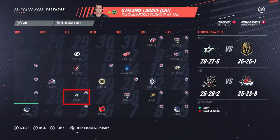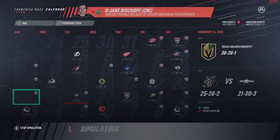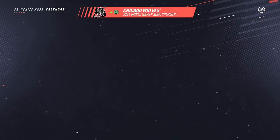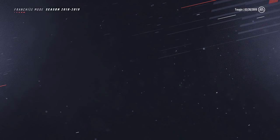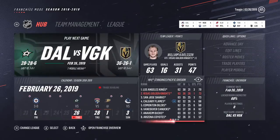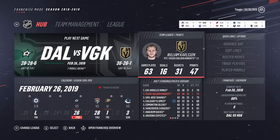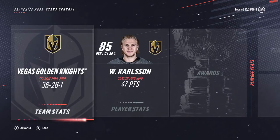Nothing has happened yet and the deadline is two days away. We're going to sim up to deadline day. We don't get a single offer, which is fine — what we were looking for was very specific and somewhat high in price. It would have been nice to get a couple of offers to ponder. But again, 73 points now in 63 games with 19 games left this season. We're six points back of the LA Kings, tied in points with the San Jose Sharks, and five points ahead of the Calgary Flames. It's a very close race, and if we're going to do anything we have to do it now.